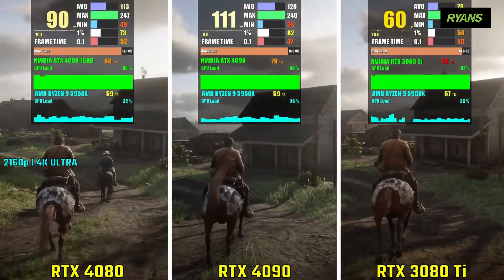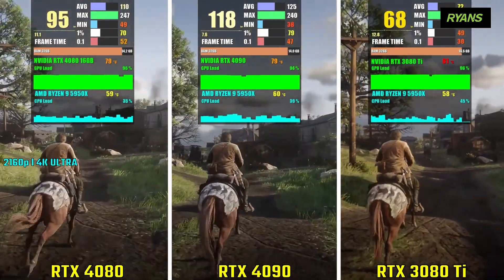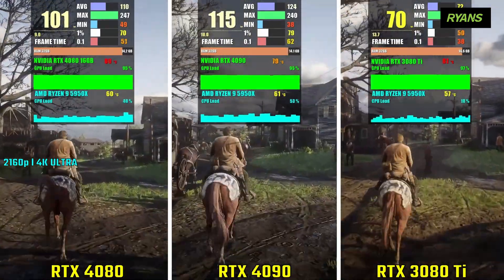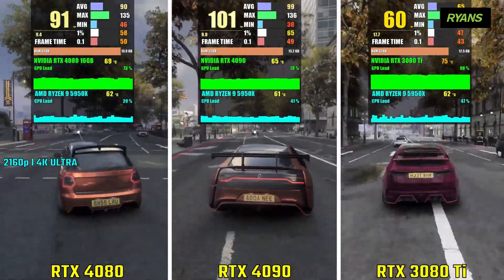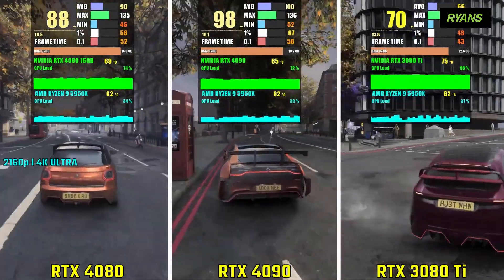In Red Dead Redemption 2, the RTX 4080 achieves an average frame rate of 102 fps, the 4090 gets 127 fps, and the 3090 Ti gets 69 fps. In Watch Dogs Legion, the 4080 gets 91 fps, the 4090 gets 101 fps, and the 3090 Ti gets 69 fps.